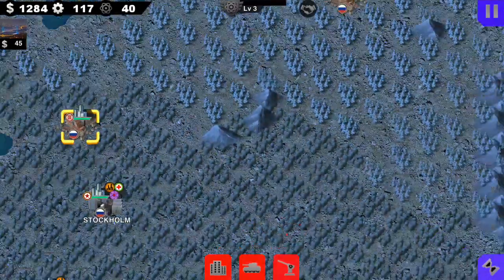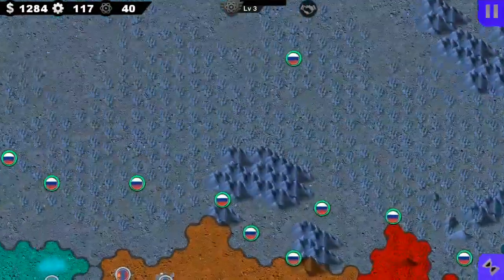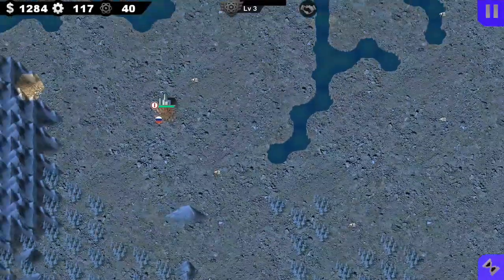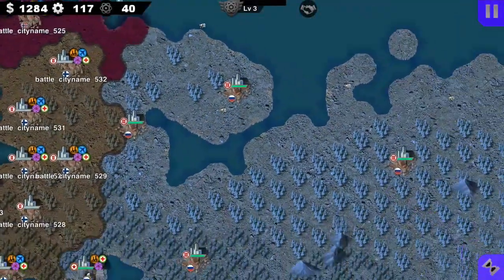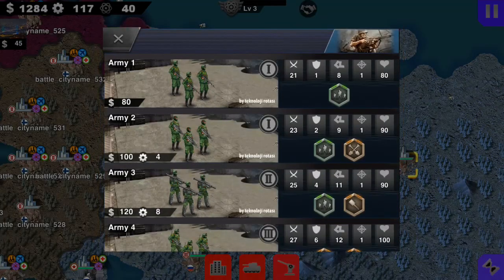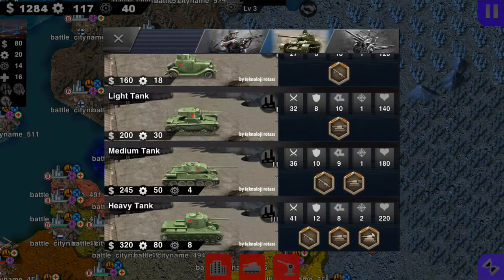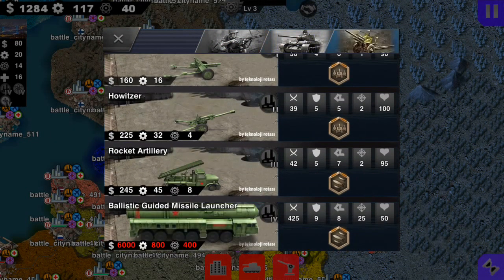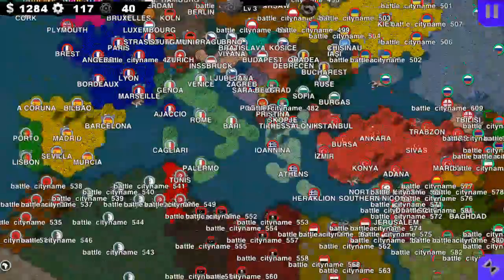Little Moscow — you guys can see the map actually looks like forest, that's pretty cool. Oh my gosh, where's Moscow? I don't even know where Moscow is. You can see the armies and stuff, Stockholm, super tanks — yeah, this one is really cool.